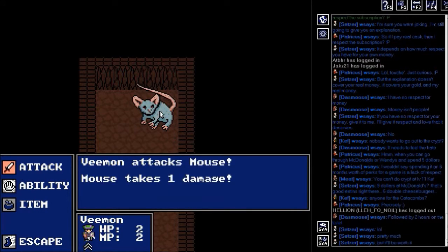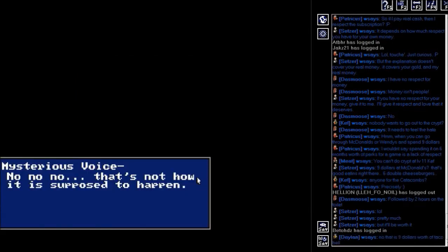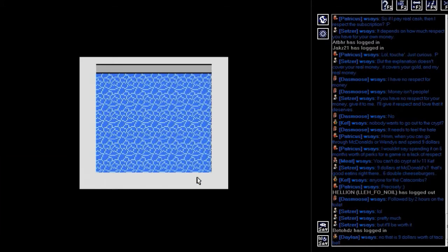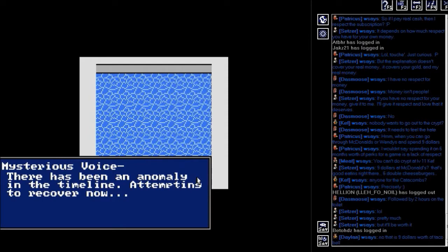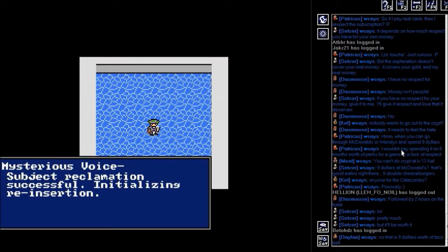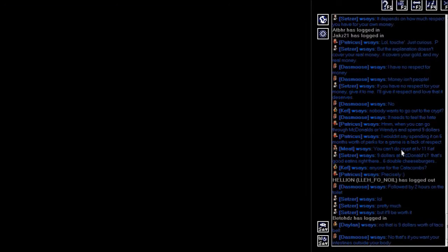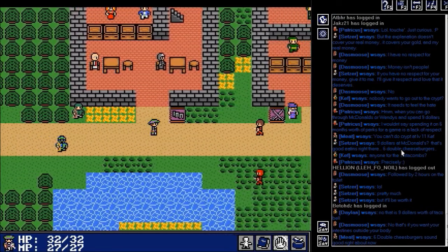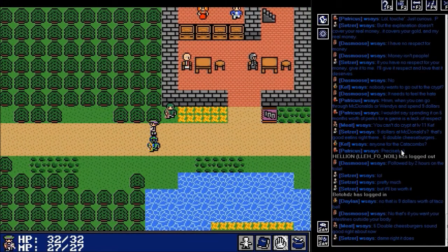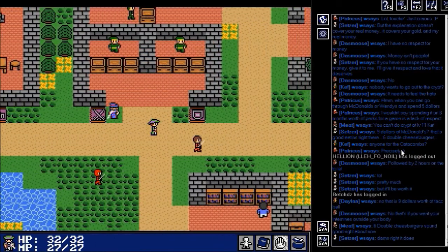Yeah, I'm dead next turn. Yep, I lost — that's just unfortunate. I need an MP healing item. We're not strong enough yet to kill that mouse — we either need MP items or we need to level up again.